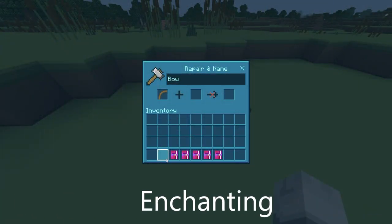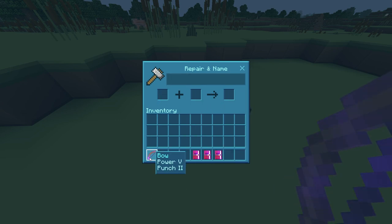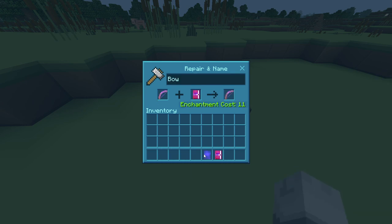The enchantments that you need are Power V, Punch 2, Flame 1, Infinity 1, and Unbreaking 3.